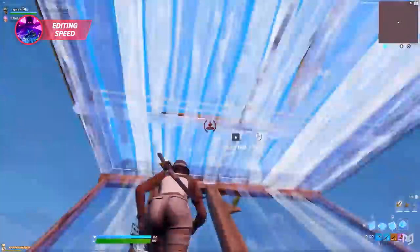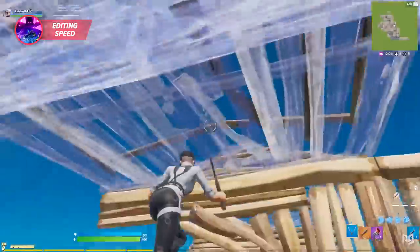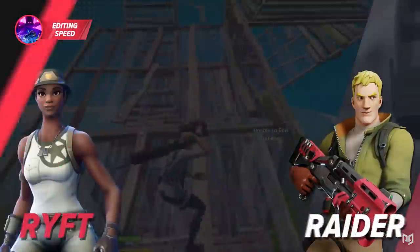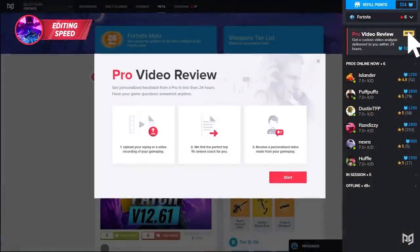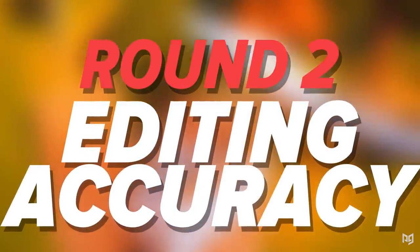It could be because Raider doesn't focus on speed or the specific setups that allow for max speed, but with the evidence available we have to give this round to Rift. The score is now 1 to 0 for Rift. If you want to become a faster editor, our coaches can teach you the secrets — check them out in the link below.